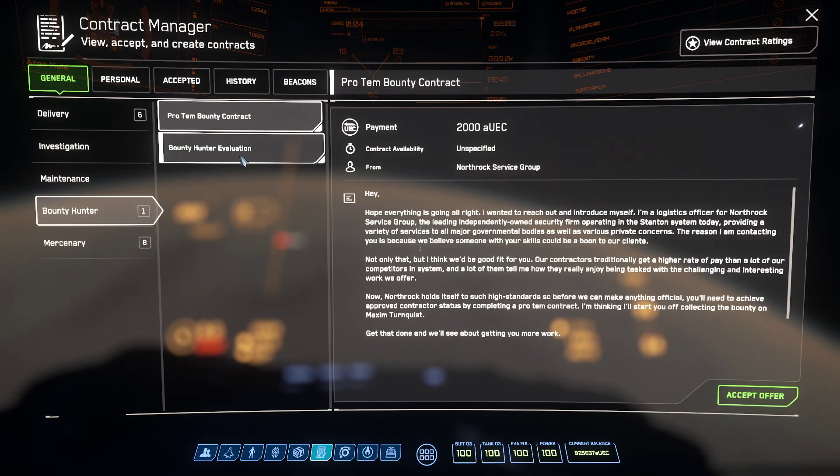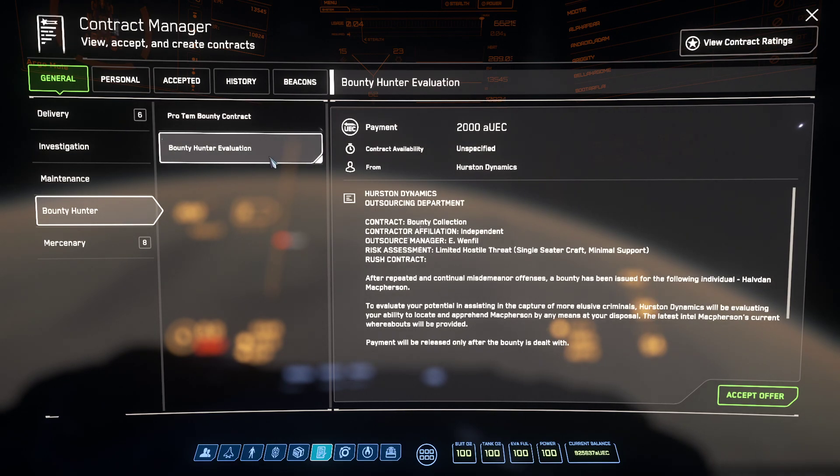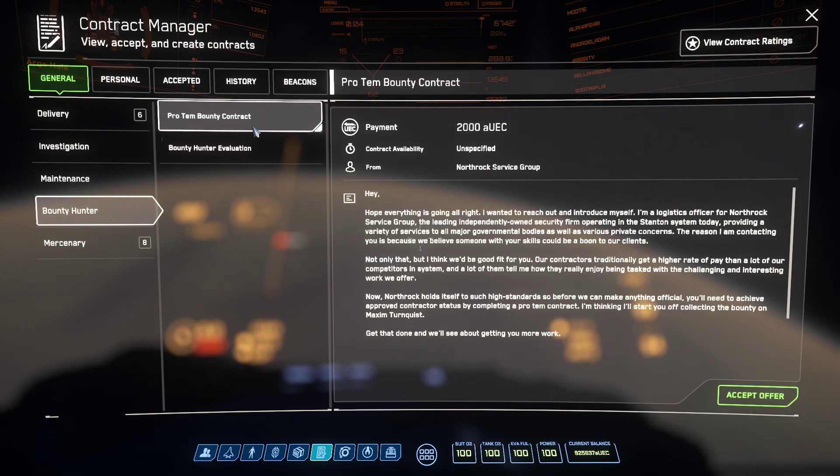Bounty hunting allows you to hunt down both PvE and PvP enemies. People who have a crime stat — yes, players who have done something illegal — can appear on this list. Once you've completed your bounty hunter evaluation and your pro tem contract and those are cleared, you'll get a lot more contracts in this list.